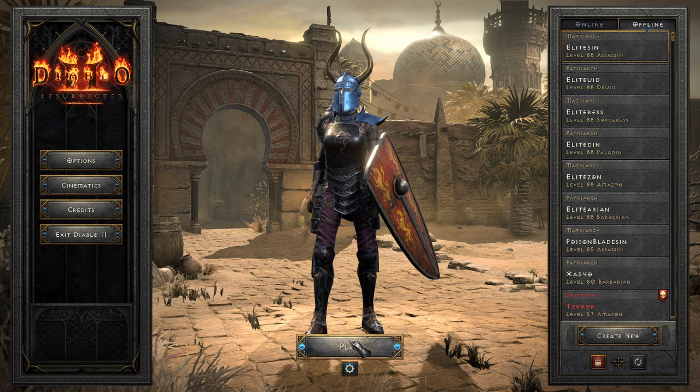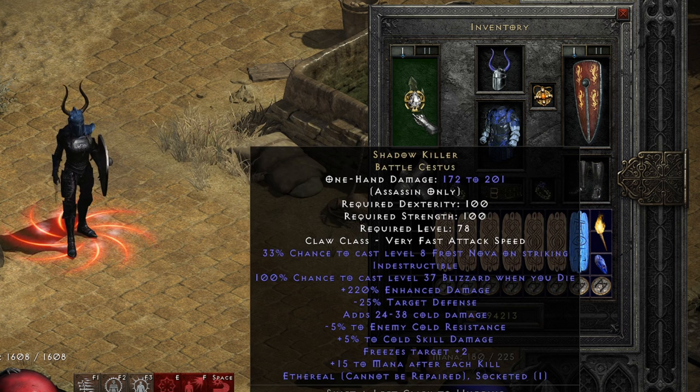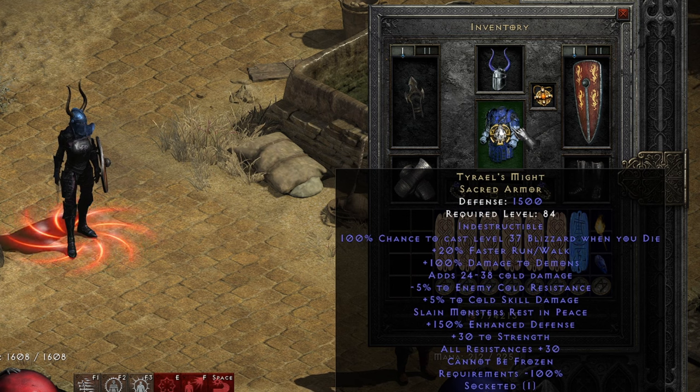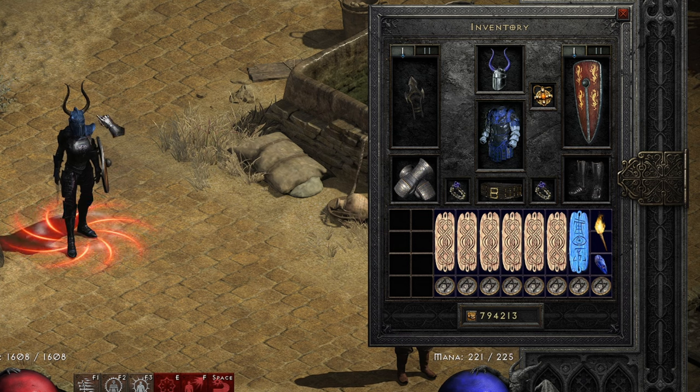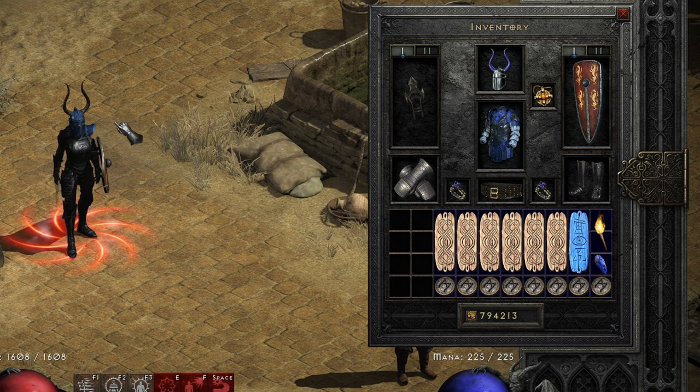Let me show you the first one — the Elite Bladescene. It uses Shadow Killer Battle Cestus, which is an Elite weapon that provides Frost Nova on Striking. So I've put a cold facet in it. Nightwing's Veil for additional cold damage, and Tyrael's Might mainly for the Cannot Be Frozen and the blue look on the armor so it matches the helm and the theme. This assassin is my Sub-Zero character.